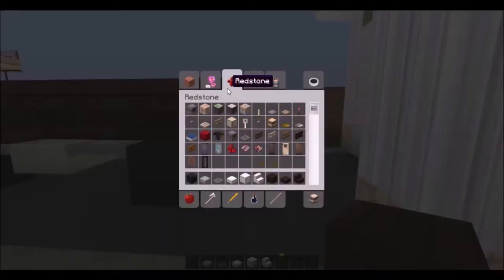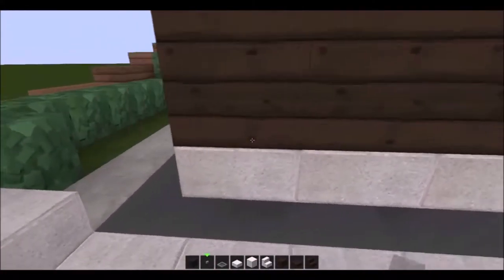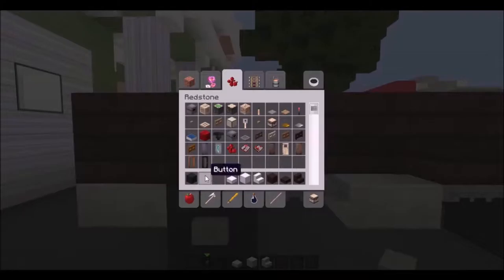I think we're going to go ahead and fill out the wheels real quick. Get the button out. Everybody does the same tires — I mean, I guess you could put item frames, but I think this looks the best. There we go. Go ahead and get rid of those.